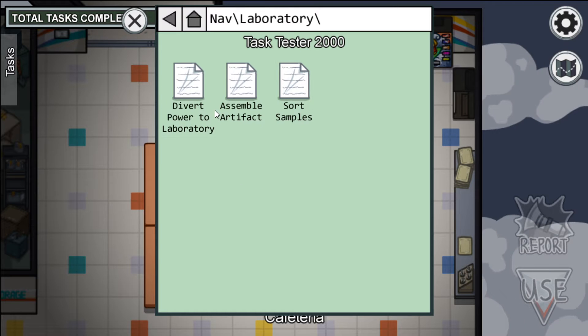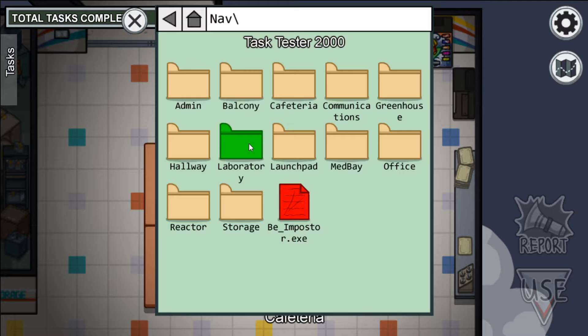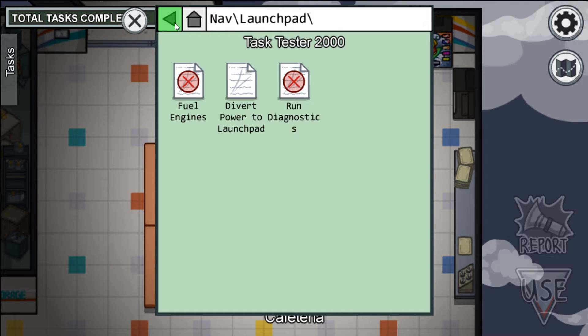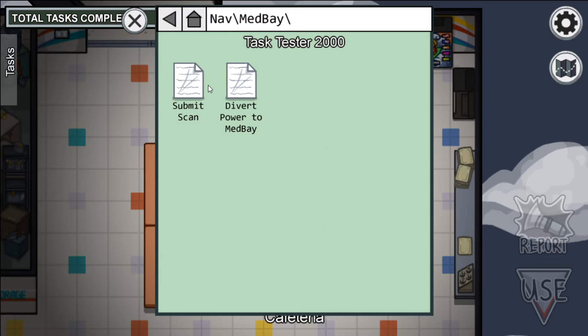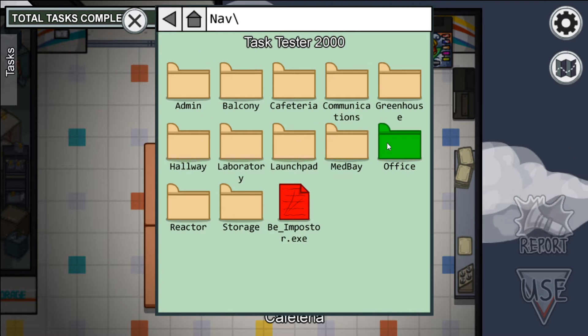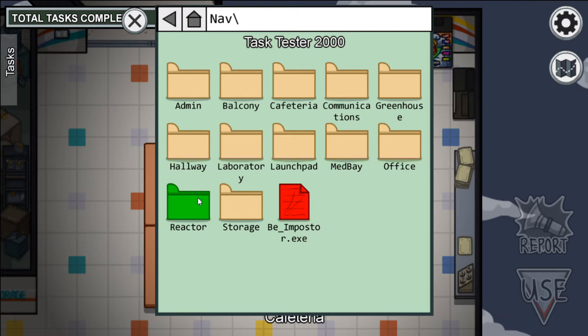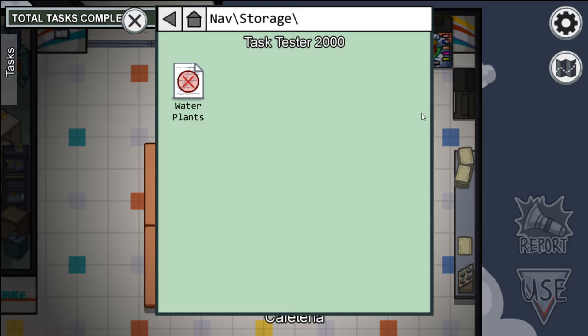In the hallway, wiring isn't new. In the laboratory, Assemble Artifact and Sort Samples are new. In the launchpad, Run Diagnostics and Fuel Engines — not new, but different. In medbay, we have Submit Scan to Divert Power. In the office, Process Data — that is new. Reactor tasks — those are new. In storage, Water Plants is new.